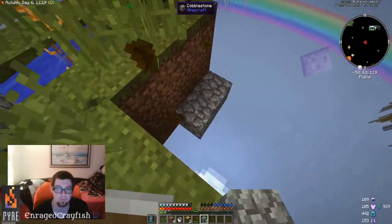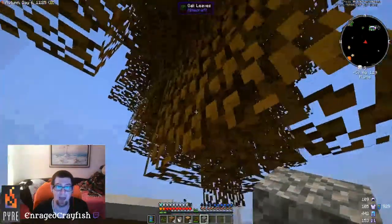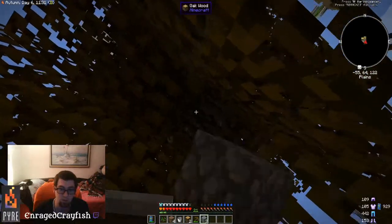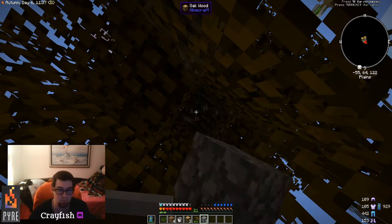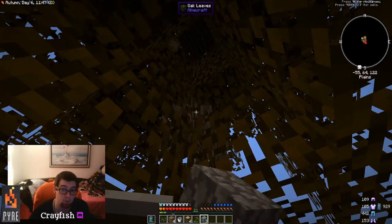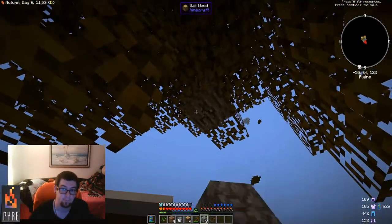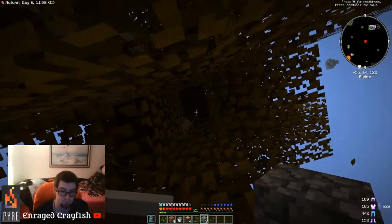Expand your area with cobblestone to the point where you can now safely break your tree and catch the saplings. Once you break your tree, it's going to disappear — this is a unique tree with a bit more wood than most. You'll want to break the leaves; notice how they instantly disappear and drop their saplings.